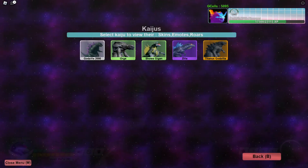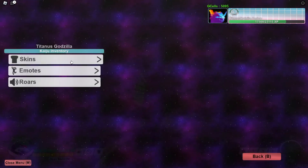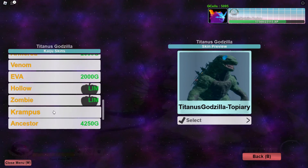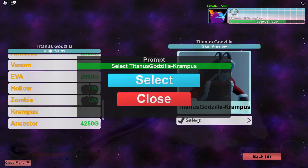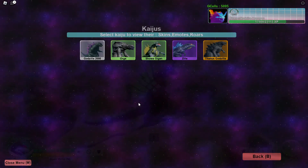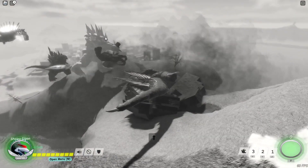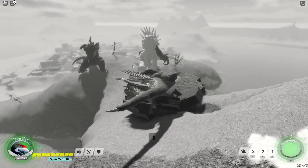From that haul I believe we got three skins: the Krampus skin for Godzilla, the Gingerbread Zilla, and the Snowman Orga, which we can check out right now.